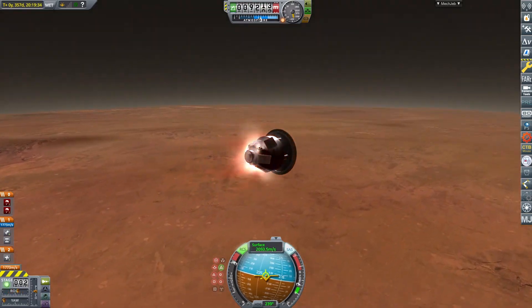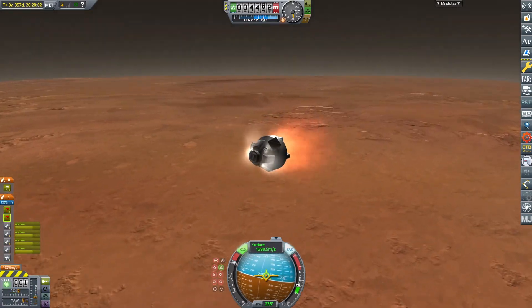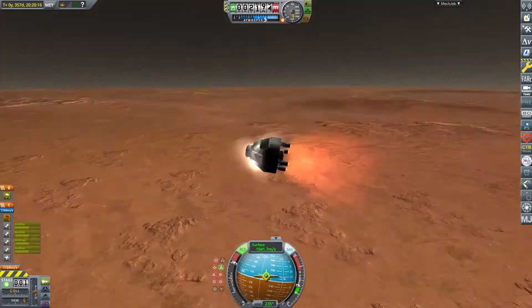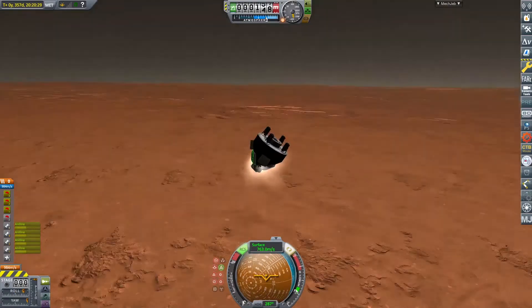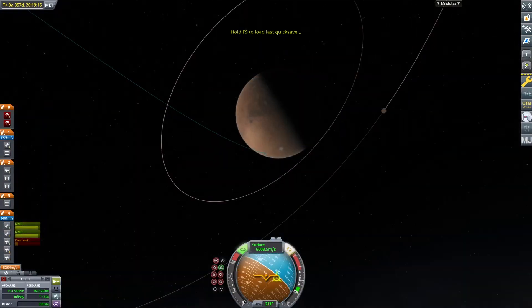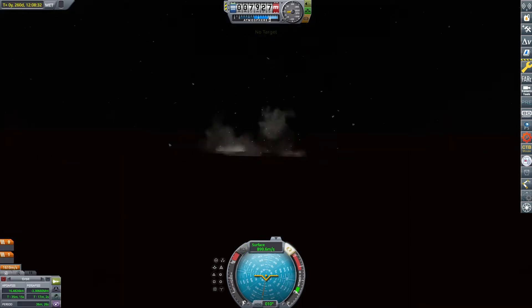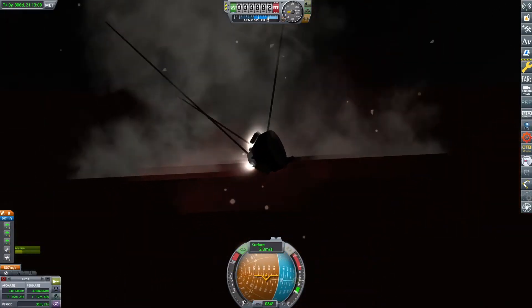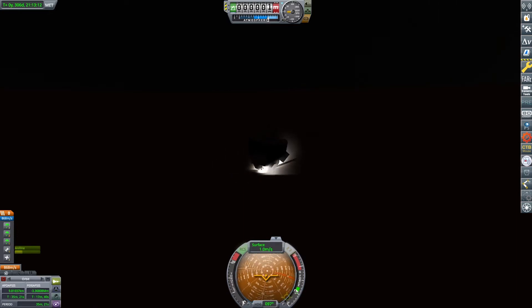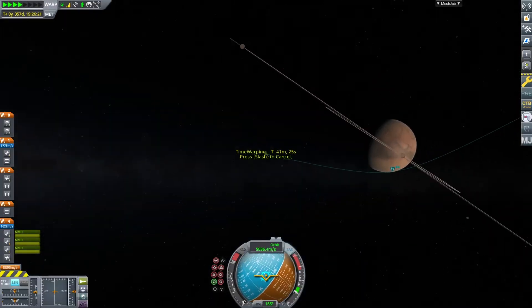My parachutes can only deploy at a very low speed. I ejected my heat shield and had my little Aerobee thrusters — there are four down there — and I slowed myself down, but the parachutes cut because I was going too fast. So that happened a lot. This is another one where it spun out and exploded in the atmosphere. This one hit the floor — that happened again and again. Admittedly this one was a little bit better than the previous time. This one actually landed, but the probe core was destroyed and so was the battery, so it was just a dead probe. I did not count that as a success because I couldn't do anything with it.